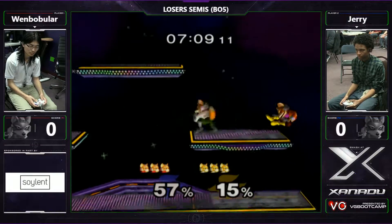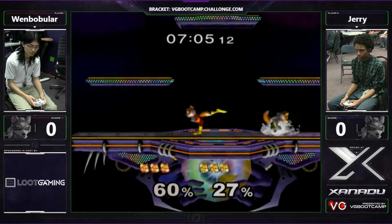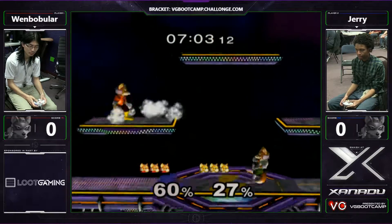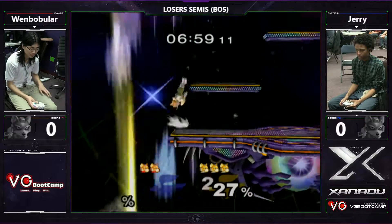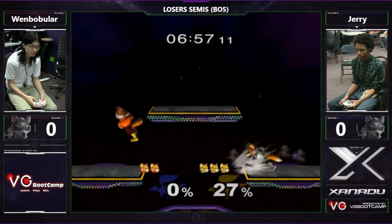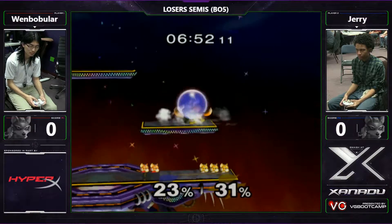Alrighty. We're gonna have some pretty interesting dash chances here. I really want to see some really deep shines, some sick dipping back airs — like what Wumbo's going for. Wumbo trying to go for the mid-short like he did before. But that's a one-frame input, guys.